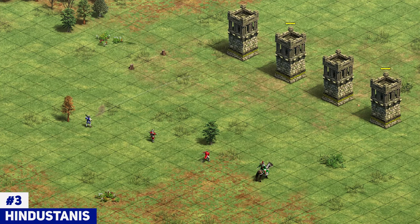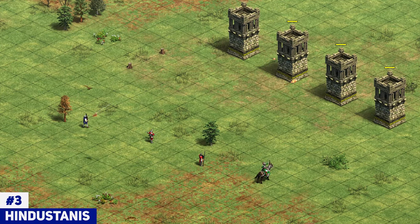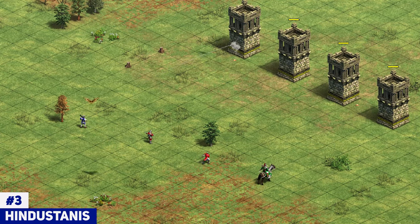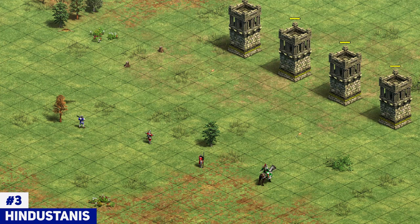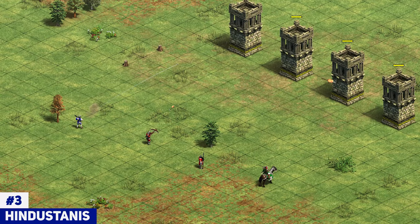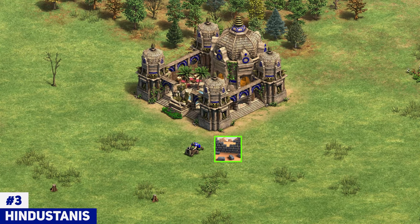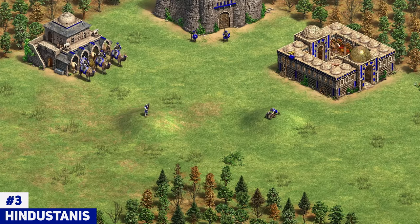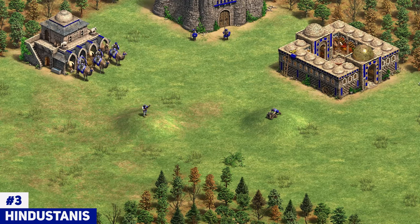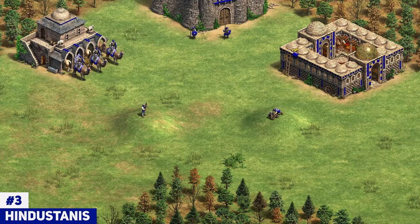9-range hand cannoneers are incredibly oppressive. For those who might not realize how strong that is, that is 1 extra range over Arbalest and Skirmisher fully upgraded from a generic civilization. So outranging skirmishers, crossbowmen, and even heavy cav archers — all of a sudden the hand cannoneer is incredibly solid at 9 range, especially with that extra armor built in. Hindustanis also get full upgrades, so not only do you have 9-range hand cannoneers, you have 13-range bombard cannons, meaning you're going to have some incredibly strong long-range firepower. That's why I put Hindustanis at number 3 over the Burgundians and Portuguese.